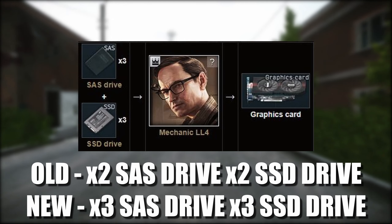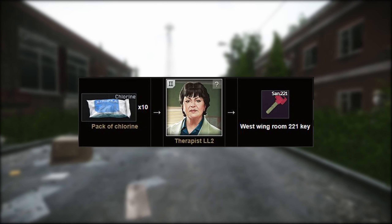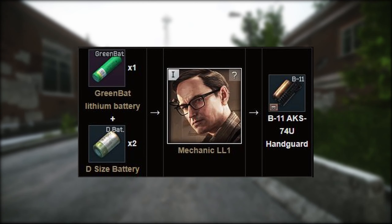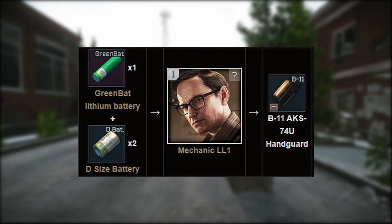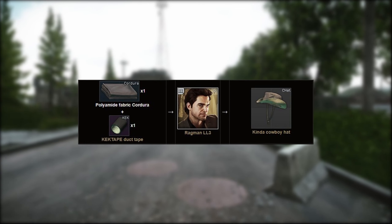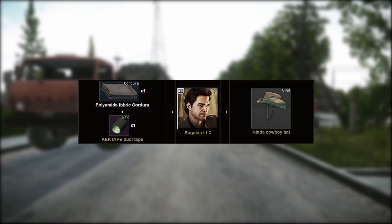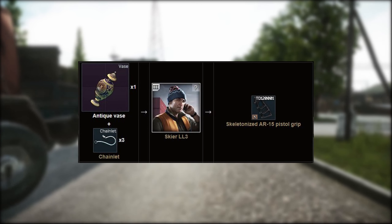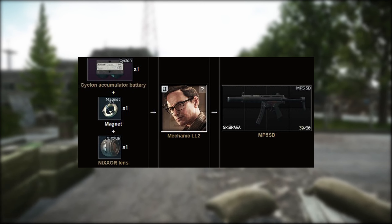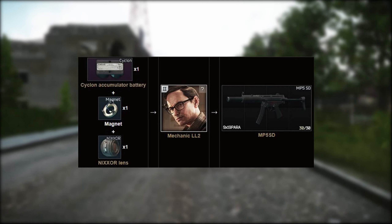Now on to new barter trades. For 10 packs of chlorine with Therapist level 2, you can now get the West Wing room 221 key. With one green battery and 2 D-sized batteries with Mechanic tier 1, you can get the B-11 AK-74U handguard. One Kek tape and one polymerite fabric with Ragman tier 3 can get you one cowboy hat. One vase and three chainlets with Skier tier 3 can get you the skeletonized AR-15 pistol grip.